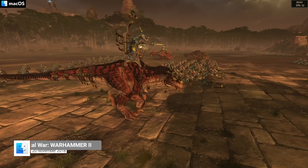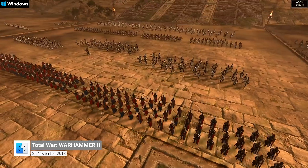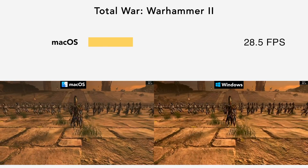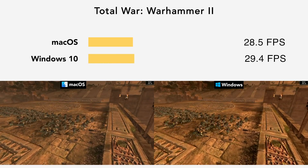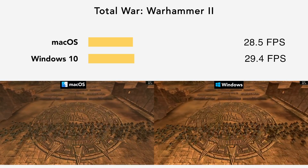Next up, we have Total War: Warhammer 2. Warhammer 2 is very taxing, with so much going on at one time. Using its benchmark feature, we can see that running under macOS it receives an average frame rate of 28.5 FPS, whilst under Windows 10 we're looking at 29.4 FPS, so there's not really much difference there. But yeah, a very taxing game — playing it on low it would be more playable.